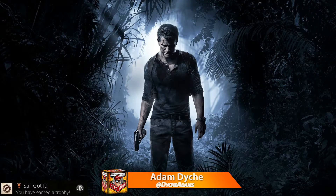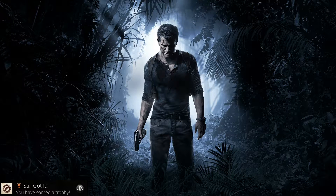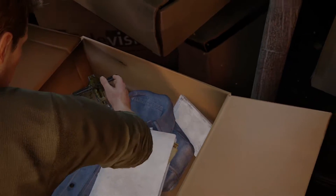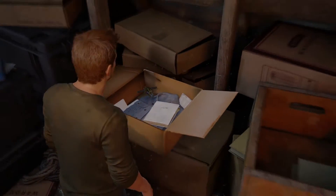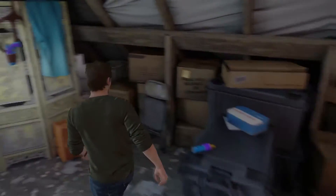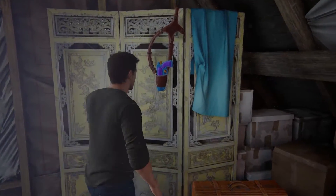What's up guys, welcome to the Nerd Stash, I'm Adam. I'm playing some Uncharted 4 on the PS4 and we're going for some trophies today. The one we're going for is 'Still Got It.' You can get this pretty early on when Drake's looking through his attic at old memorabilia from his past adventures. When you get to the end you're going to see a plastic gun in a holster.